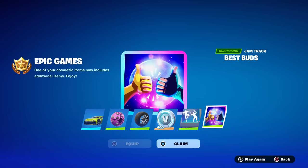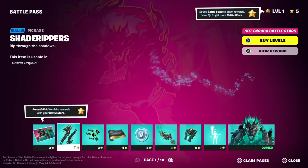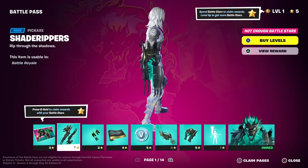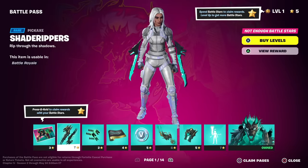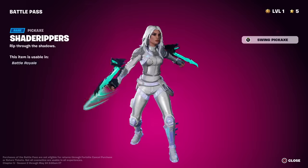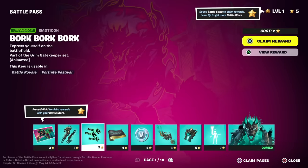We've got the Cerberus loading screen — obviously we already saw Cerberus was Tier 1. We got the Shade Rippers pickaxe. I'm not a fan of pickaxes that just attach to your arm like that. Let's swing it real quick — that's a pretty sweet splash effect. I imagine the contrail's nice too.